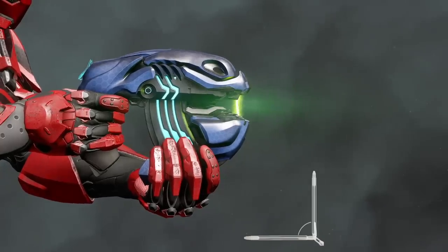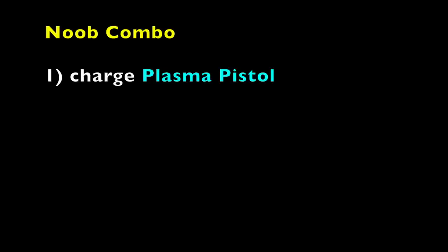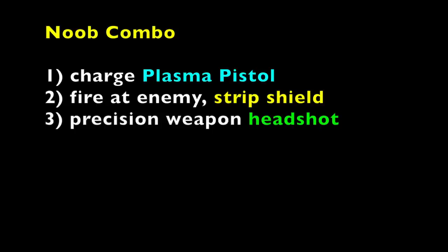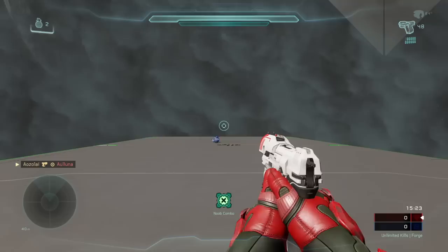As most of you already know, this weapon combo uses a plasma pistol and a precision weapon such as a magnum or BR. The idea is to charge up the plasma pistol, fire the charge shot at an enemy to strip their shields, and then switch to your precision weapon for a quick headshot kill. In other words, a quick charged EMP to break the shield and a quick headshot to drop the target.